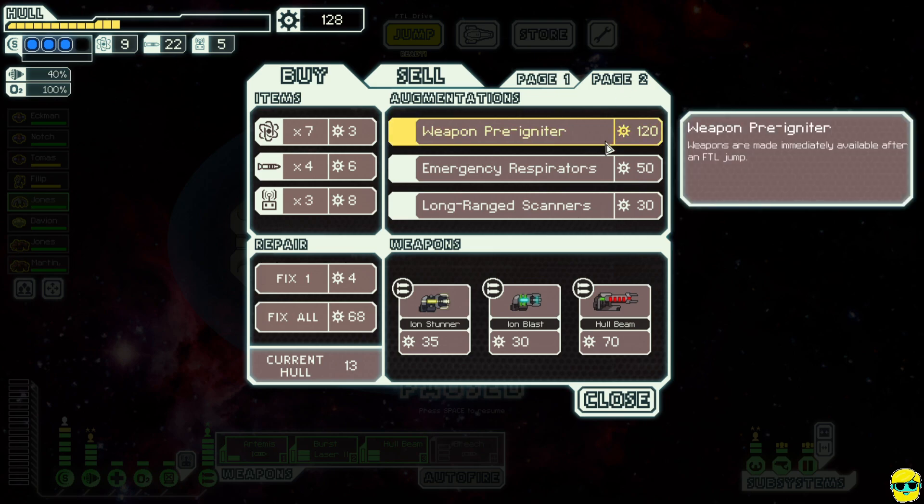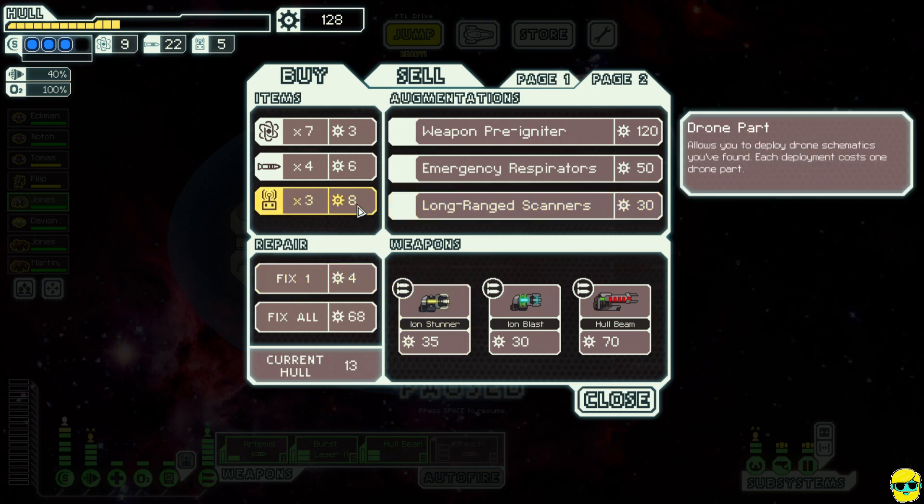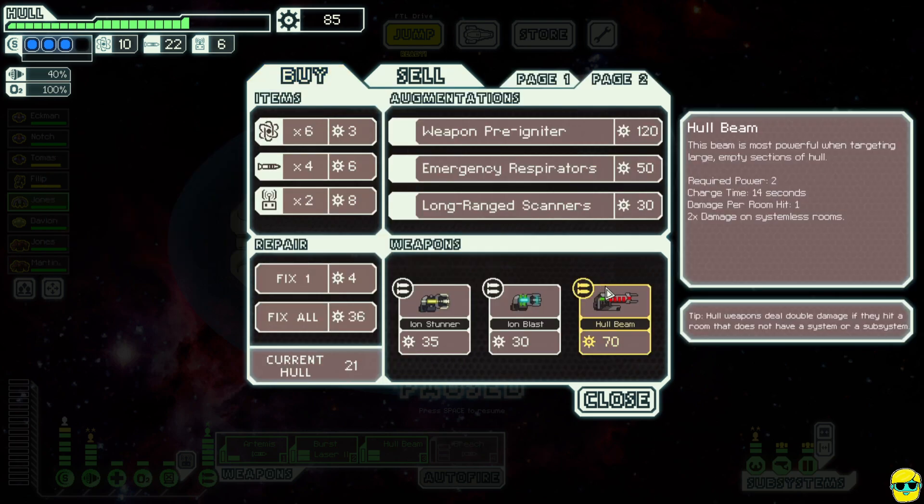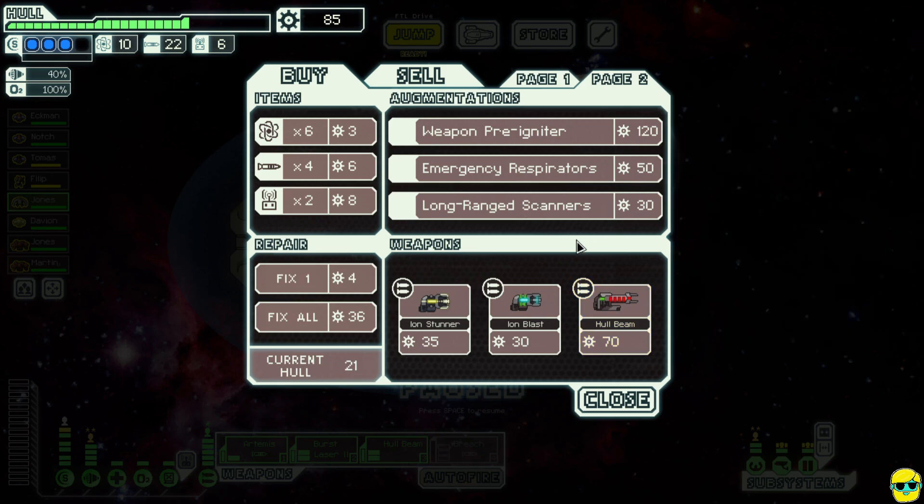What do we want to buy? Long range scanners would be really nice but we're just about at the end so I don't know how much we need something like that. Instead I'm just going to buy another one of these and fix up to about here. This should be good — I'll buy one fuel.